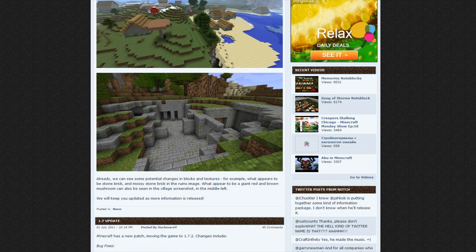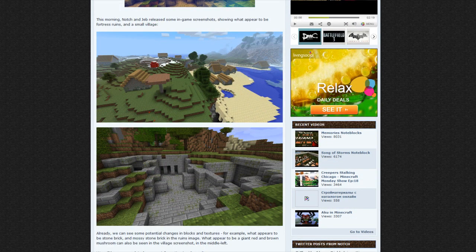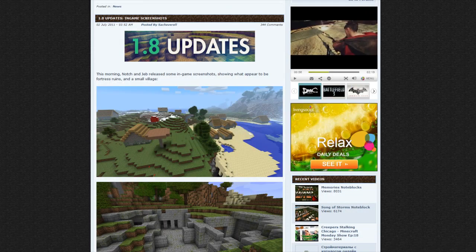We'll keep you updated as more information is released. That is the 1.8 update information so far — just two little screenshots, but they can tell a lot. Random villages already made, it's really cool. I can't wait, it's gonna be really good. Imagine what 2.0 is gonna be like — that's gonna be crazy. Minecraft is getting really good with this stuff.